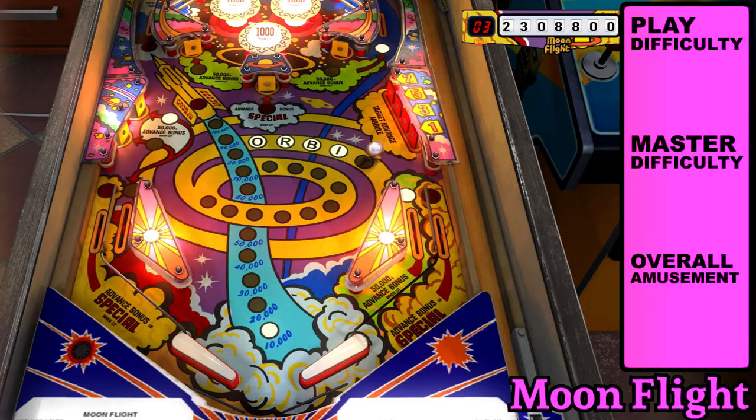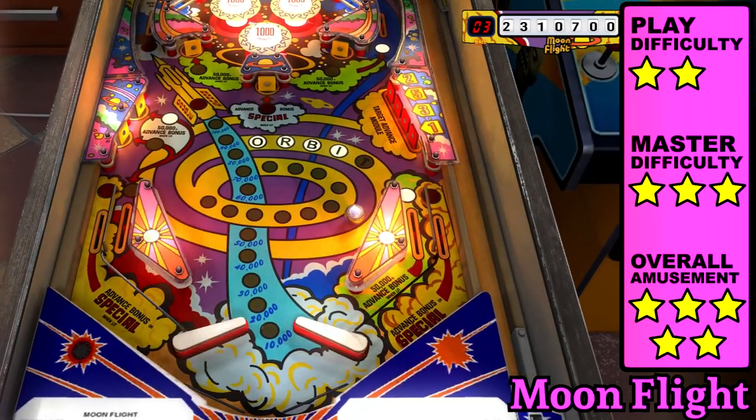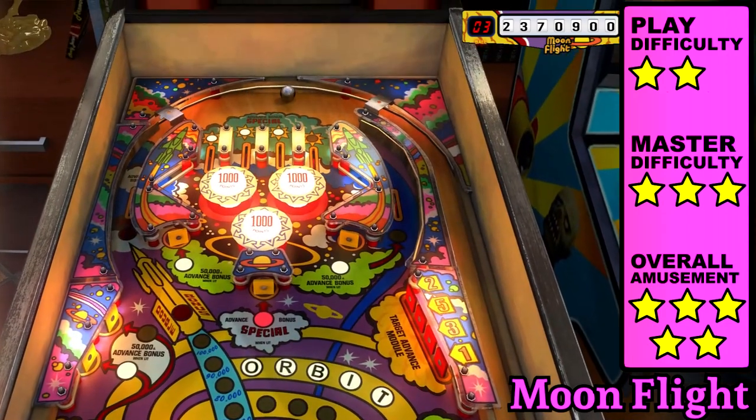Moonflight is a colorful table with a variety of extra ball options. Advance the bonus with the lit target, complete the top rollovers, or spell orbit by hitting the red banks on the right-hand side enough times to complete 5 modules. These targets were adjustable in real life. I also appreciate the adequate 7-digit scoreboard, which can't be said about most of the EM generation.